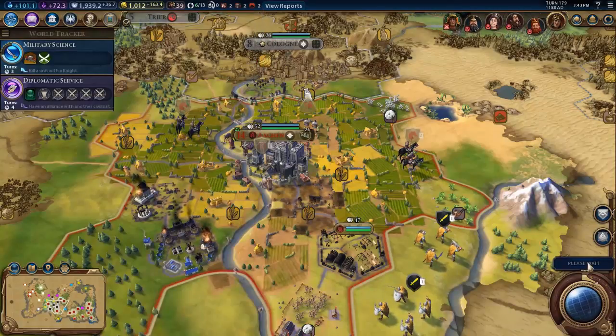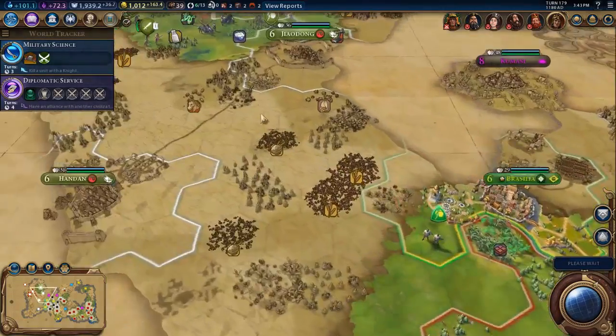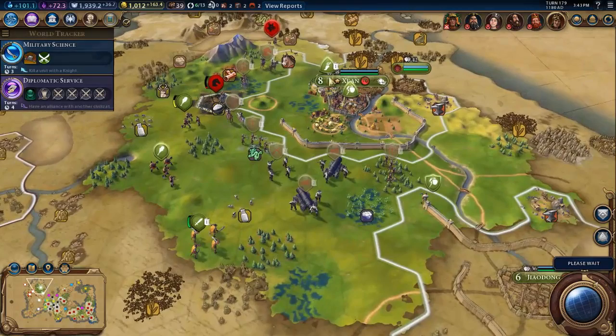163 gold per turn, currently at 1,000 gold. So once we take Xi'an, we should be able to buy a unit or two.